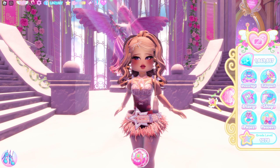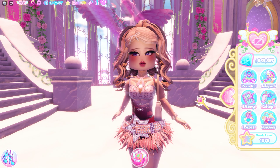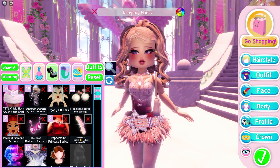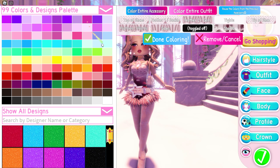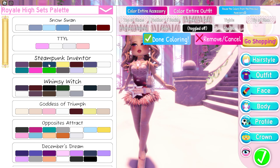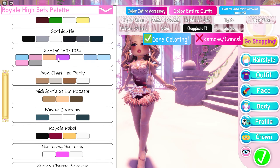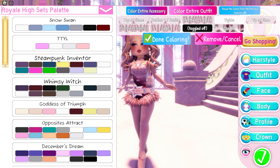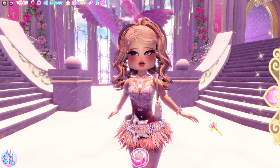Let's start the video. If you haven't noticed yet, Royale High added a new color palette featuring the default colors of every Royale High set. Let me show you — go to dress-up mode, pick any item to color, click this, and go to the Royale High Sets palette. Then you'll be able to see all of the default colors from every Royale High set. I will try to make an outfit but I can only use the colors from one of these palettes.